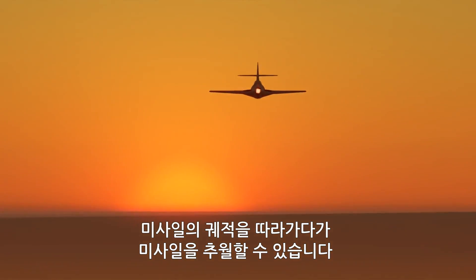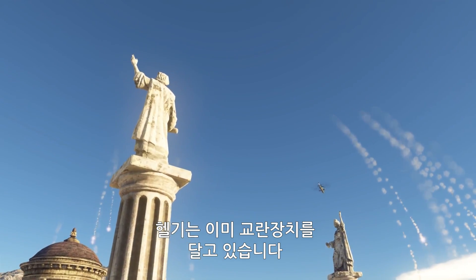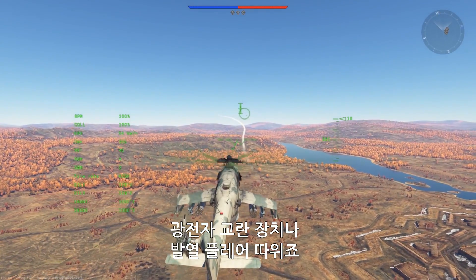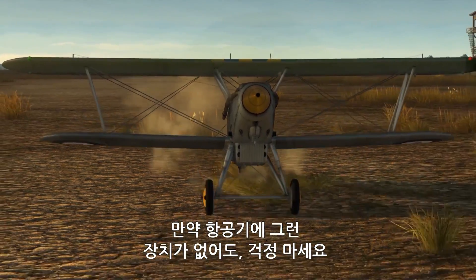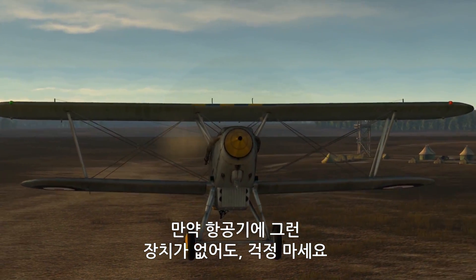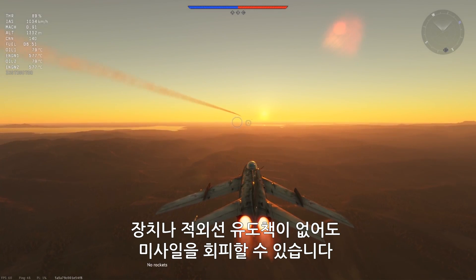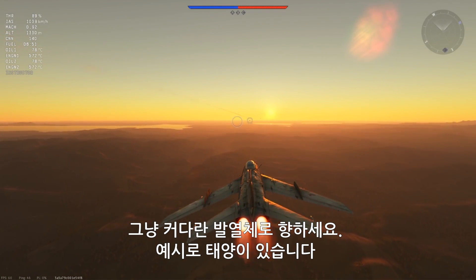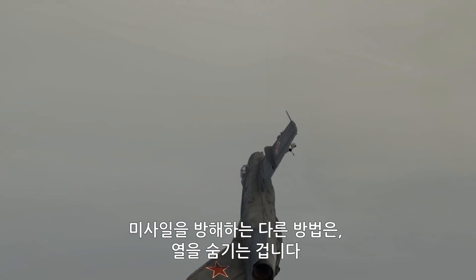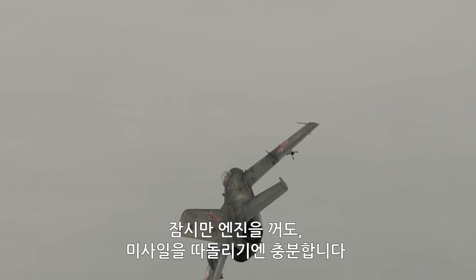Third, you can fool the missile. Helicopters, for instance, already possess special equipment for countermeasures: optoelectronic interference stations and heat flares. If your plane doesn't have access to this fancy tech, don't worry — you don't really need complex gadgets and IR decoys to fool an early missile. Any big source of heat will do, like the sun, for example. Another way to make yourself harder to hit is to hide your heat signature: switch off your engine for a moment, and that might be enough for the missile to lose track.